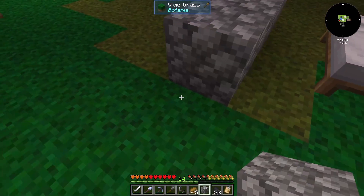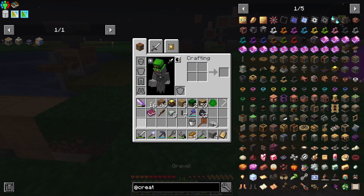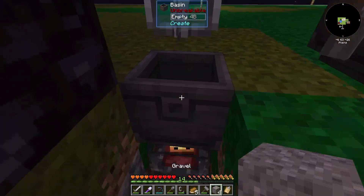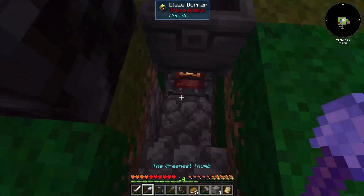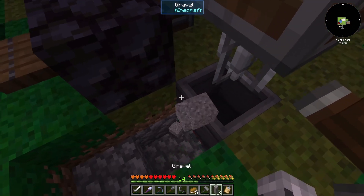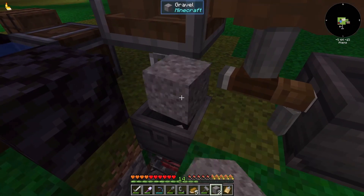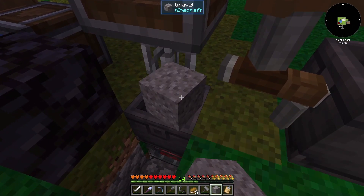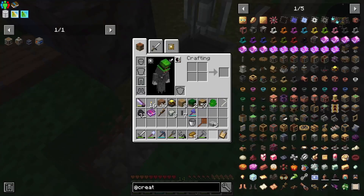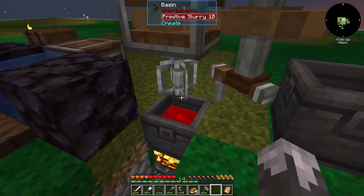I need four gravel, which we can get real quick — we do still have our hammer. I suck at throwing stuff in these basins. There we go, and then we just need to give it some coal — hopefully that will be long enough. And we've got our slurry, beautiful!